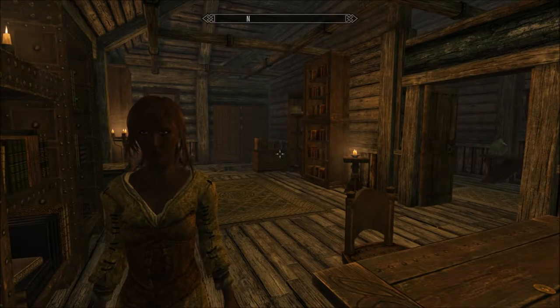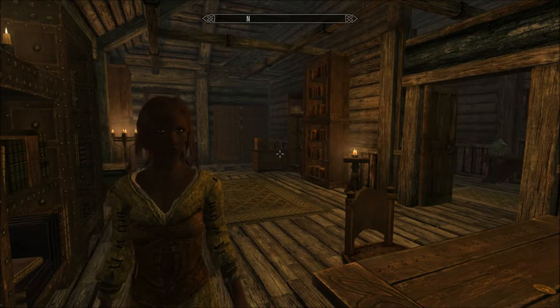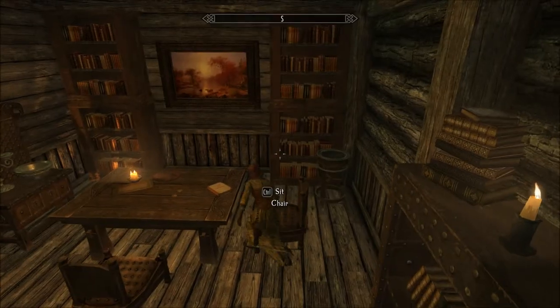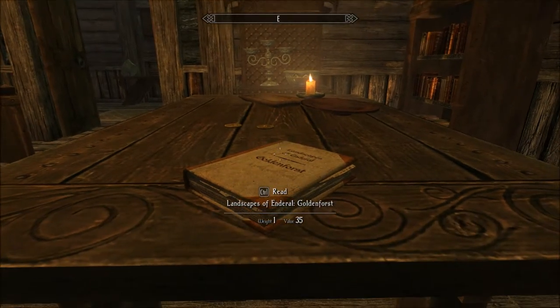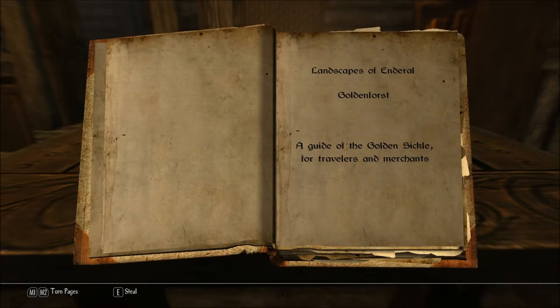Hello and welcome to Let's Read the Books of Enderal. I'm Amethyst Lunatari. Today I'll be reading Landscapes of Enderal, Golden Forest, which I found here in the Mayor's House in Riverville. Landscapes of Enderal, Golden Forest — a guide of the golden sickle for travelers and merchants.